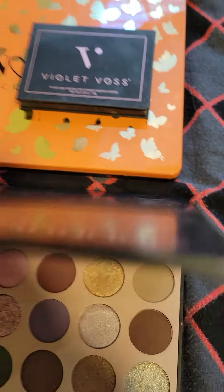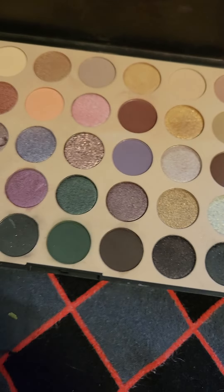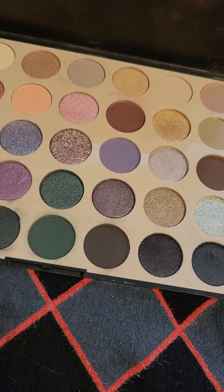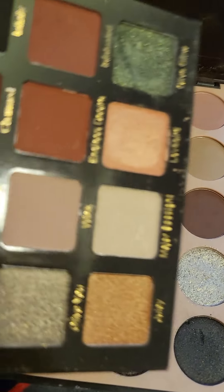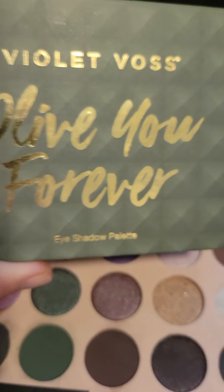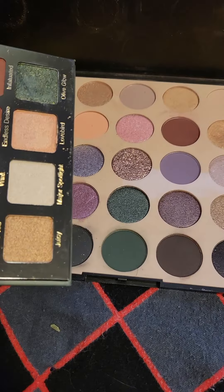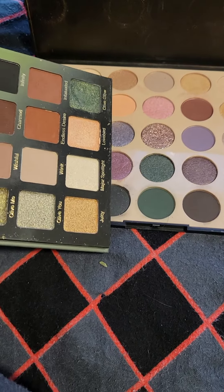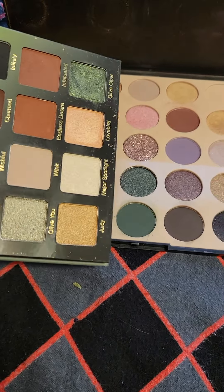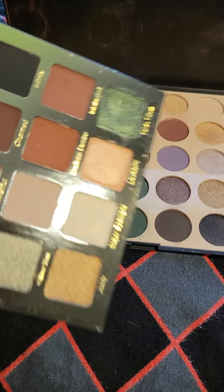The same difference with the Morphe 35C and this — what is this? It's Violet Voss again — the olive palette that they had. So you can see that. What I would do again with this, the same exact concept, is I would go in with these greens and these tans, creating the exact same look but with a different palette.